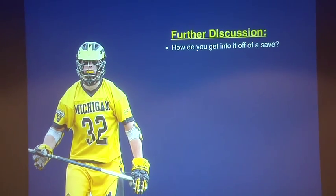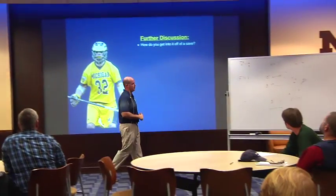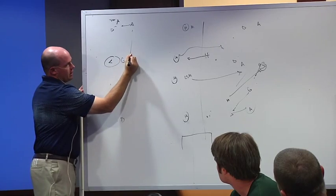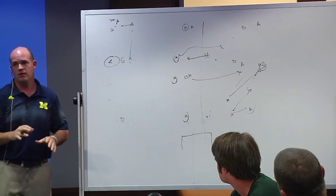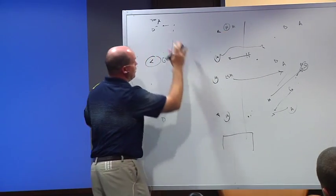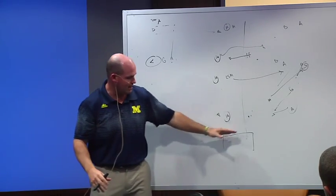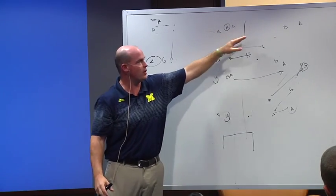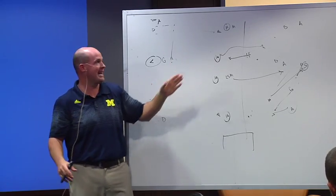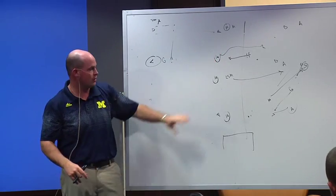A few further things — how do you get into the ride off a save? Off the save, you want them to throw down to one of the two D guys. What we do is put a guy in the goalie's face right away, and the other two attackmen drop back toward the midfield line to find those mids. Once they're forced to throw down, this guy goes. We call the opposite box side 'Frisco.' On the Frisco side, keep one of your middies back right away — if he gets back, it releases the hawk to come up into the middle and clog things up. Getting your long stick in the middle as well.